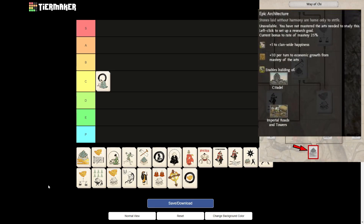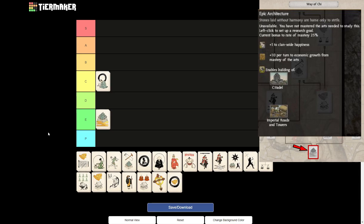Next up we have Epic Architecture, and that is an E tier for me. You'll probably never get this art anyway — only if you really want to focus down this tree might you get it before your campaign ends. Honestly, the bonuses are much better than the counterpart from the Bushido tree. Happiness is very good. Plus 10 per turn to economic growth across all provinces, equaling 10 food — very good. Citadels, Imperial Roads and Towers are also nice buildings. However, you'll never get to this art in a normal campaign anyway.